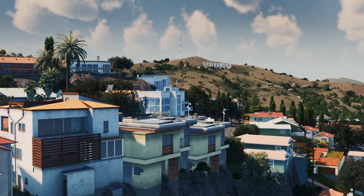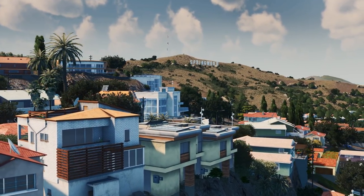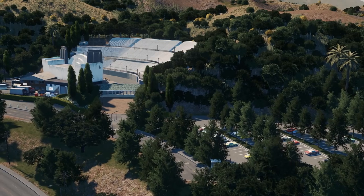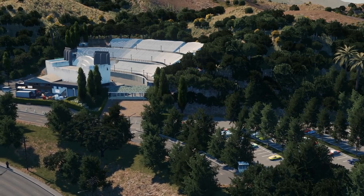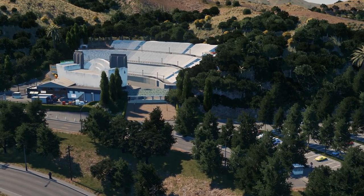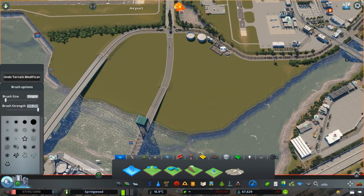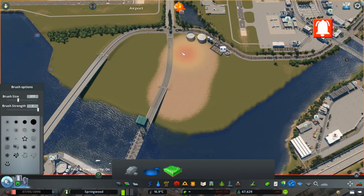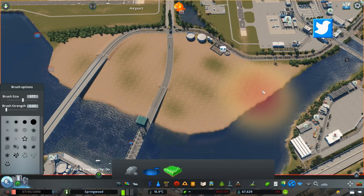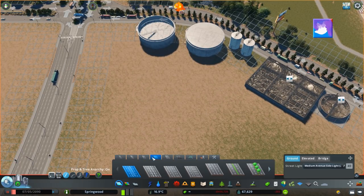It's kind of dawned on me that we're lacking a whole bunch of different facilities serving Springwood. We don't have a tip, we don't have water treatment, we don't have a power station — there's a whole bunch of different things that we're totally lacking. We've been building the airports over the last few episodes and I had this little awkward spot that I was kind of thinking I'd turn into an industrial center with lots of warehouses.